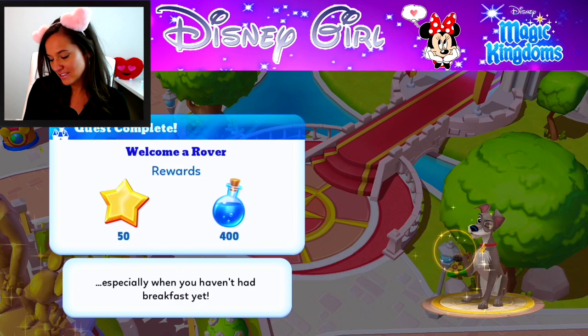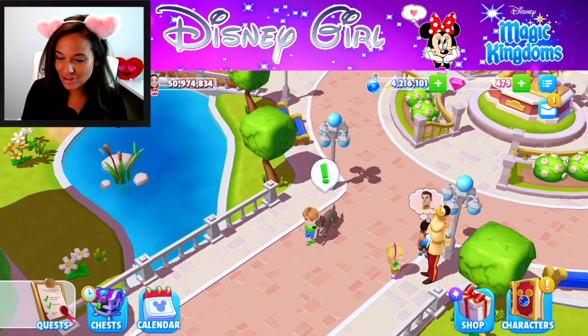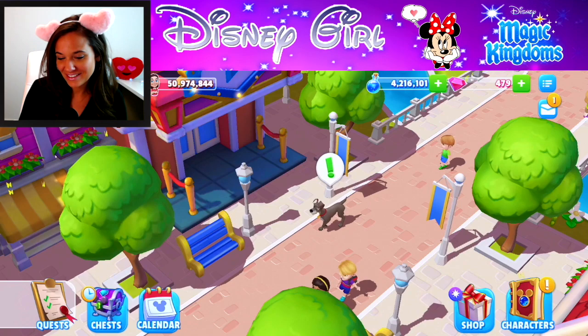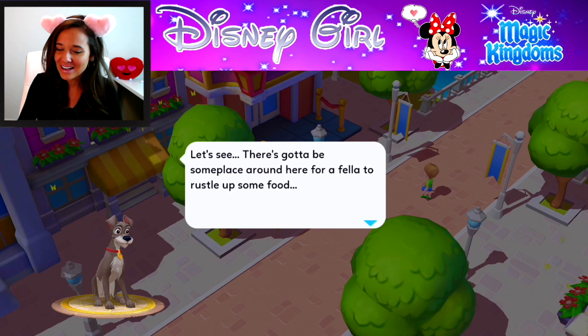So he's got to have breakfast! We need to find him — where is Tramp? Oh there he is! Wow, he's trying to play with the kids. He is really getting himself acquainted with the kingdom. He says, 'There's gotta be some place around here for a fella to rustle up some food.'